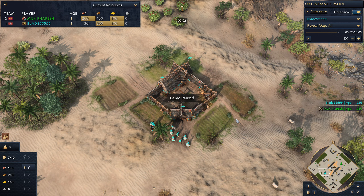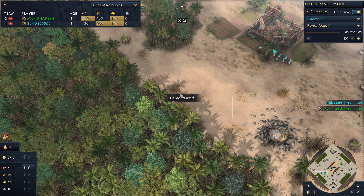What I'm going to be going over today is the fastest second TC timing you can get with Roos, or at least as far as I'm aware. You'll get the second TC down at about 4:45 or 4:50. When I say going down, I mean you'll have the resources for it. You do have to account for walking — if you're placing it far away, you're probably not getting it down until around 5:15 or so. If you're going somewhere closer, you could get the TC down at around 4:50, 4:55.